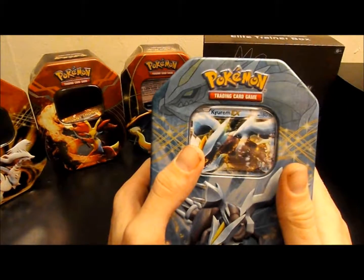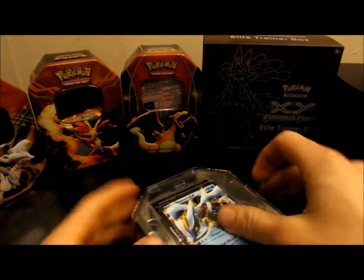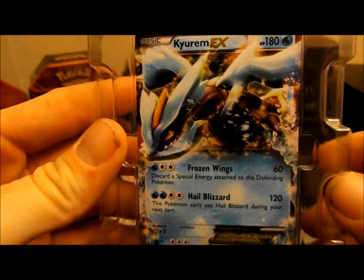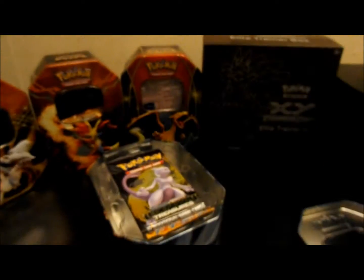So this is the tin — pretty as can be. I really like them because they're at least a tight fitting tin; you don't lose your stuff out of them. So here we have the Kyurem EX card. Looks lovely. Here's the code for the Kyurem promo card, which is always nice.